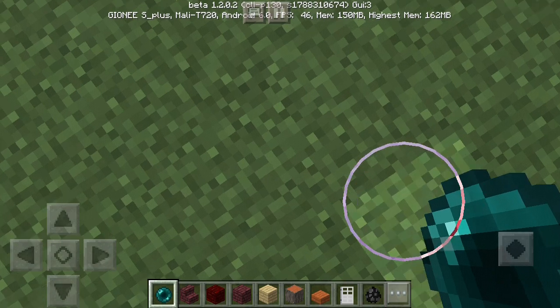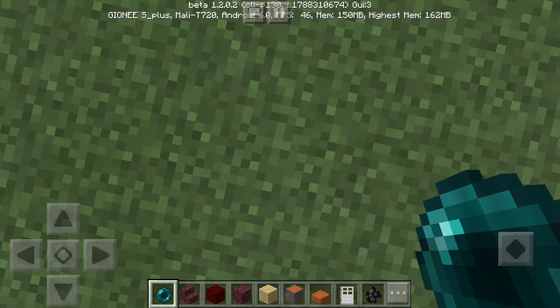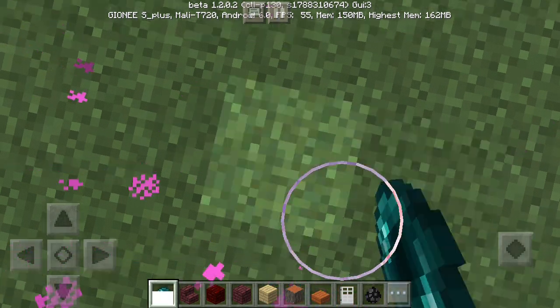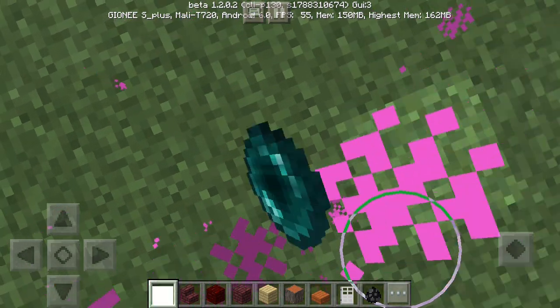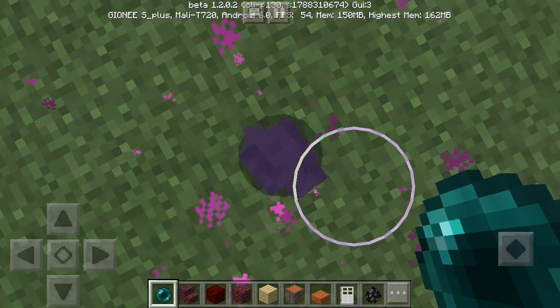To create an ender pearl, you should do exactly like me — shoot in one exact place. Throw the ender pearl in one exact place as many times as you can until the endermite comes. Oh, here it is!